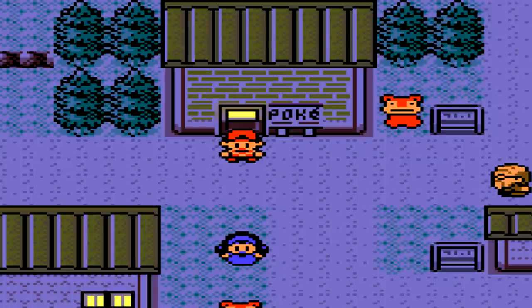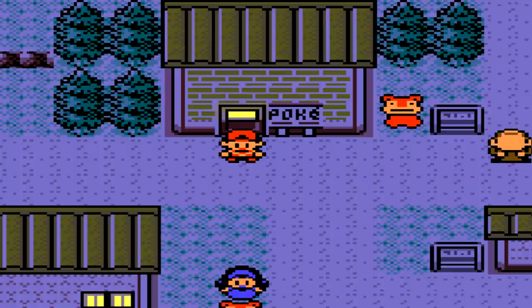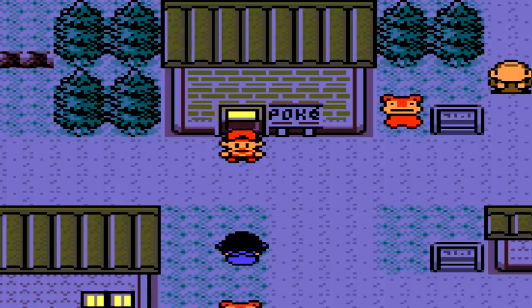Welcome back to another video for Pokemon Gold and Silver. Today we're going to be going for Lapras. I want to preface this by saying it's going to be a bit longer, because I'm going to show a method of obtaining this Pokemon on any day. Originally, Lapras can only be found on Fridays in the Union Cave, which you need Surf for.